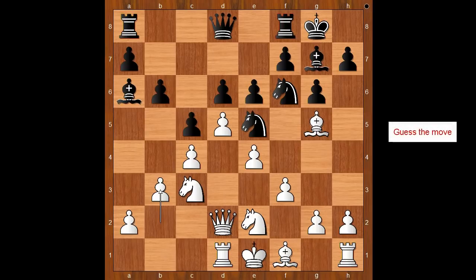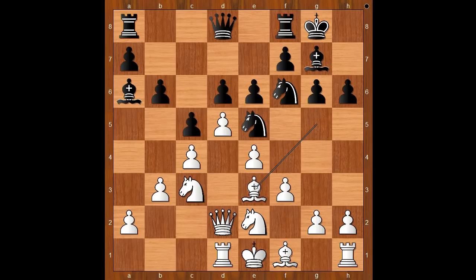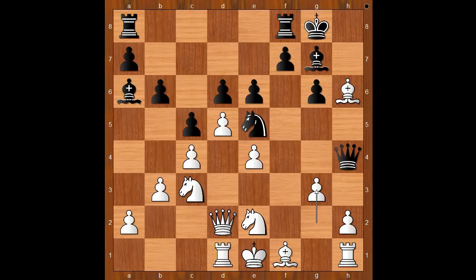What would you do in this position if you had black pieces? There was a surprise. Tony Miles played h6, giving the h pawn for free. Maybe, but the offer was not accepted. Bishop to e3. If bishop takes on h6, then knight takes on e4, attacking the queen. After f takes on e4, queen to h4 check. And after g3, queen takes on h6 and black is doing well.